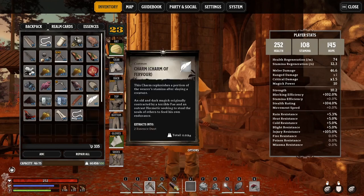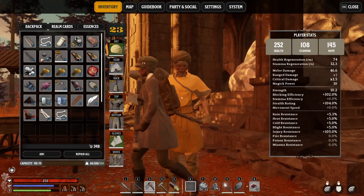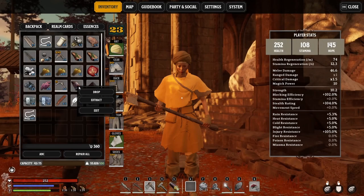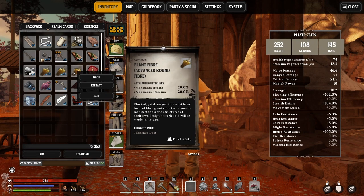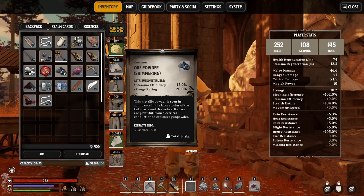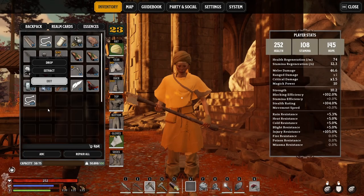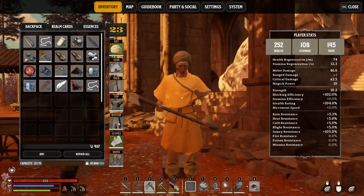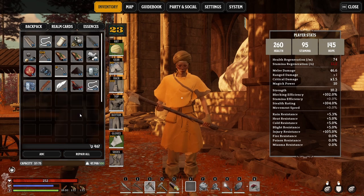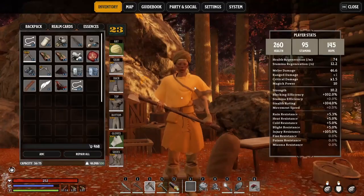I don't know what it is. Extract, extract, extract. We're not gonna need all this crap because everything we got in here is gonna remain here. I prefer to have as much essence as I can. Maybe not even the others that I just consumed, but it is what it is. I collected something that I don't know what it is.